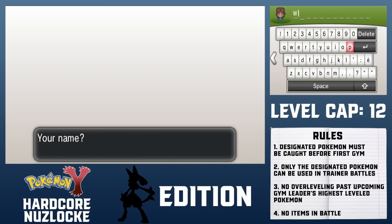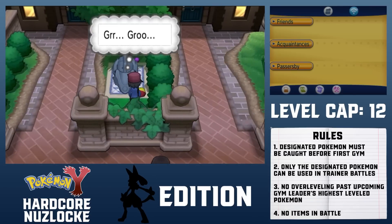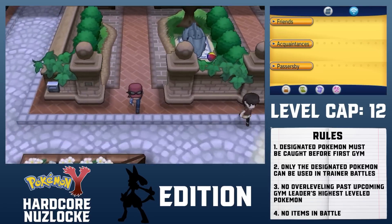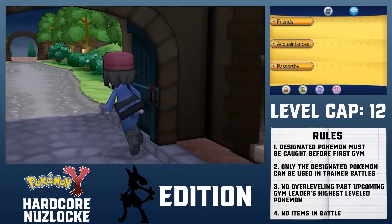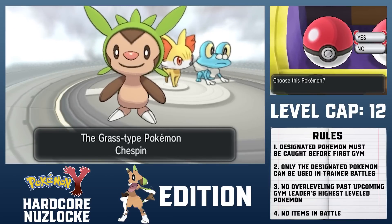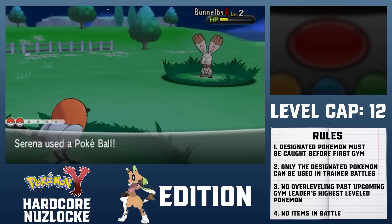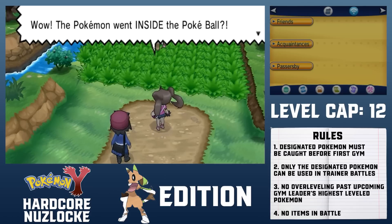As is tradition, I named myself W and set out on my journey. Like with my previous one-Pokemon Nuzlocke in Hard Gold, I must choose a Pokemon that can be found before the first gym. As I'm sure you've guessed by the thumbnail, I'll obviously be using Chespin, which I named Chester. Serena teaches everyone how to catch a Pokemon and Shauna hints at the ineptitude of the rest of the rivals.